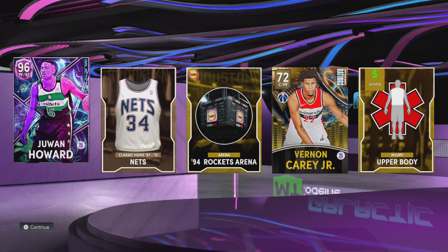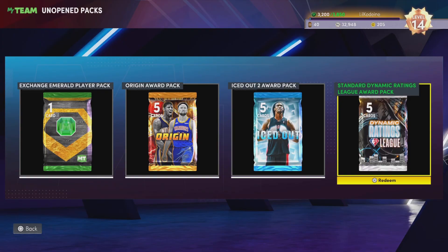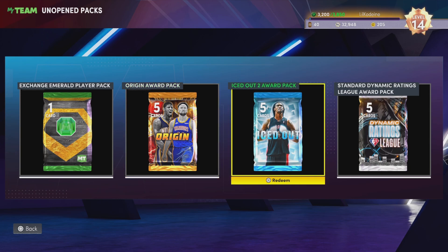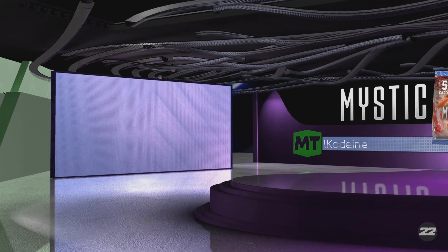Subscribe, like, do all that YouTube stuff. We currently have eight players, but I only have the origin pack left saved up, plus the iced out and mystic award packs — both gotten over the course of the last week from daily rewards. I'm going to count them as season seven related. Out of the mystic packs, it doesn't look good — I see a gold and a sapphire. We get 85 overall Simbular.